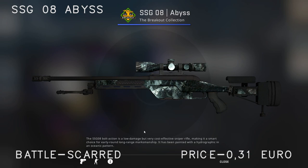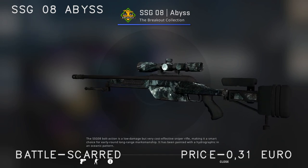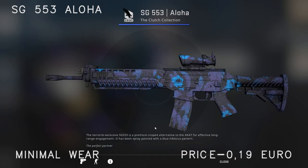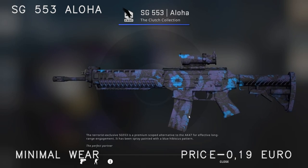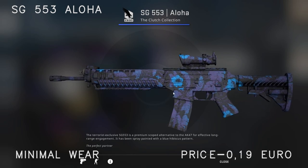Moving on to the Scout — I've picked the Abyss Battles Card. This is one of the skins that changes colors and pattern depending on the quality. If you want it more blue you can buy a field tested or minimal wear one, but the Battles Card looks quite good with the white as well. It sells for around 30 cents. For the SG I've picked the Aloha in minimal wear — I don't personally think it looks amazing, and if you have the opportunity to put in more money, the Phantom or the Pulse look better. But this one is quite good for its price.